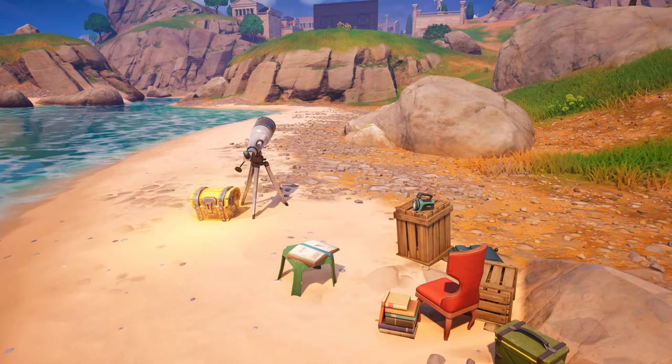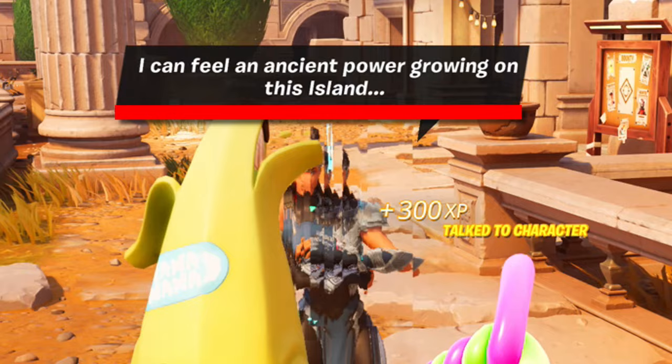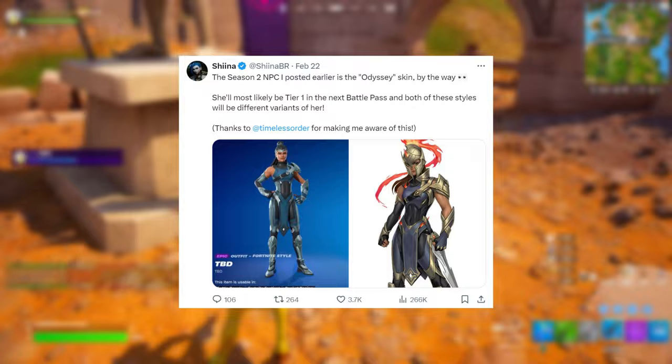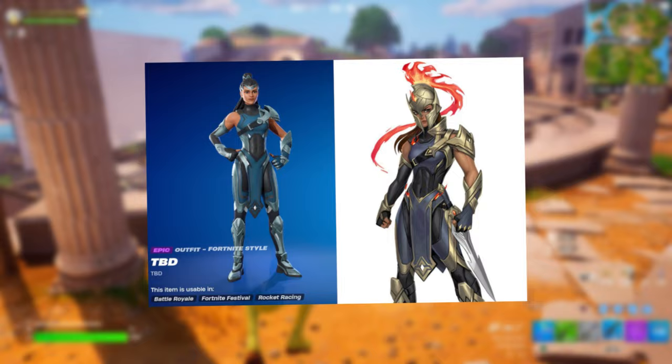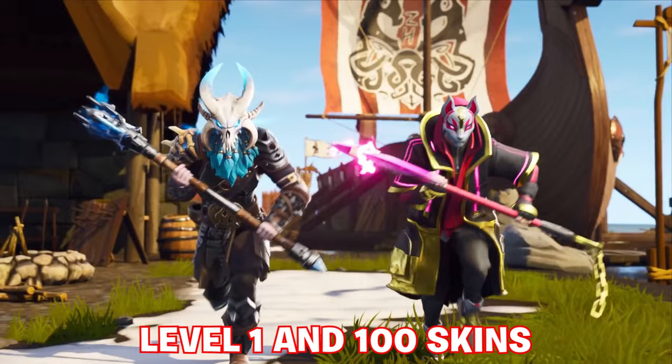We have a new Season 2 skin in the Battle Pass — most likely Tier 1 — which is from the Fortnite surveys in a different form called Odyssey. Upon approaching and interacting with her, she says she can feel an ancient power growing on this island. Data miners have posted that she's the Season 2 NPC and will most likely be Tier 1 in the next Battle Pass. Both styles will be different variants of her — the one on the left is in-game now, but the one on the right is more interesting. I'd love to see a progressive style for her, like we had for Drift and Ragnarok in Chapter 1 Season 5. These two are the Tier 1 and Level 100 skins, and we also have an early look at what the Level 100 skin is, so stay tuned.